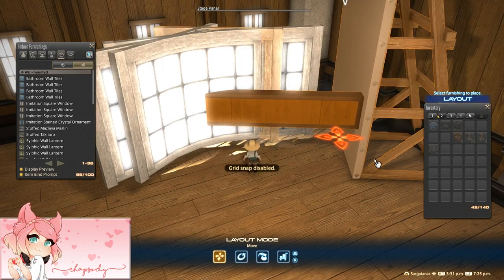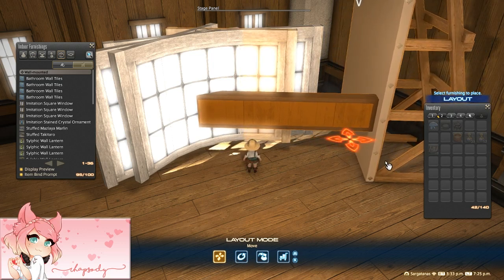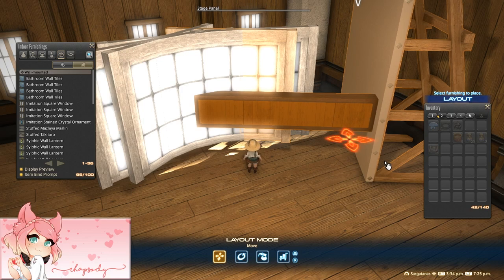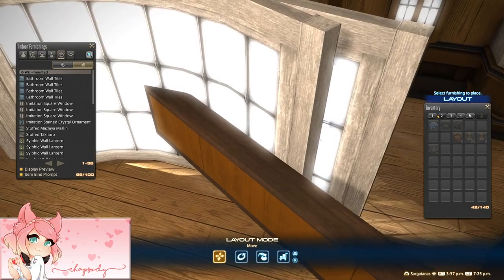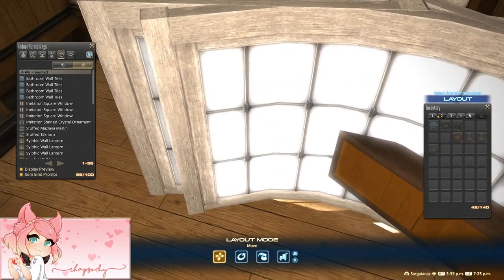This window requires lots of tiny precise movements, and it can be utterly heartbreaking to accidentally move something that was already perfectly placed. Another tip I have for you is to make sure that you don't fully exit the housing menu while your stage panel or wooden beam are anywhere near the windows. This can cause the floated windows to snap to the wall surface if it's close enough, and it'll thoroughly misalign your bay window.